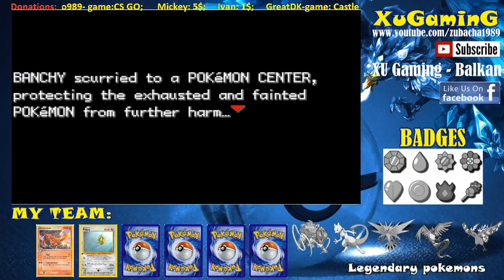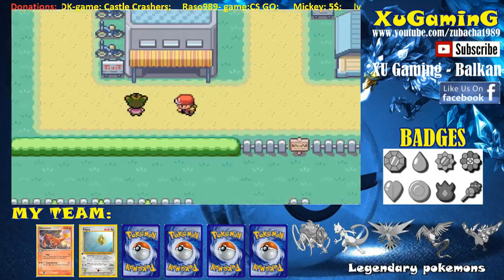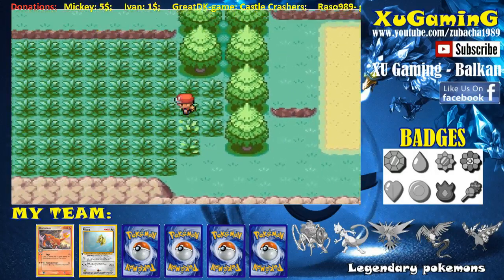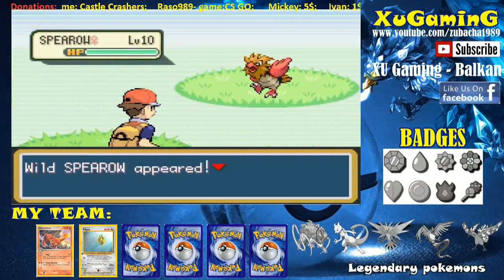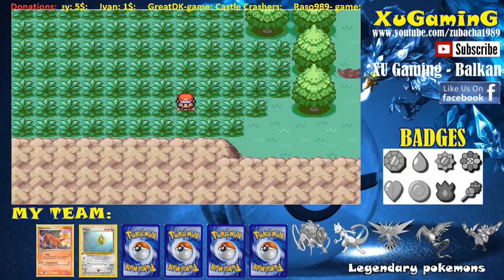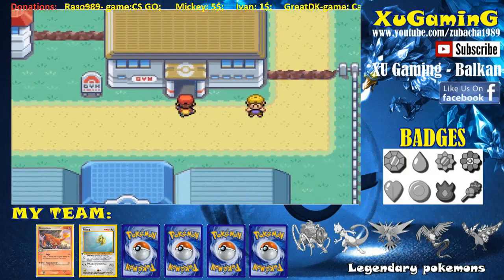Now we're in the Pokémon Center — please heal my Pokémon. Let's try to catch some Pokémon around here. Is there any grass? Let's go over here. Maybe I can find some grass Pokémon. A Spearow at level 10 — I'm not going to catch Spearow because water Pokémon are really effective against it. Okay, let's try one more time to defeat Misty. If I don't succeed, I'm going to edit this and catch some new Pokémon.